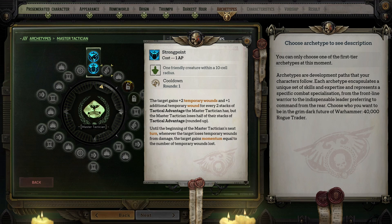Strong Point gives the target two temporary wounds and one additional temporary wound for every two stacks of Tactical Advantage, but you lose half of the stacks rounded up at the end of your turn. Until the beginning of your next turn, whenever the target loses temporary wounds from damage they gain momentum equal to the amount lost. I'm not really a fan of medic-style skills and this is no exception, so I would skip it.